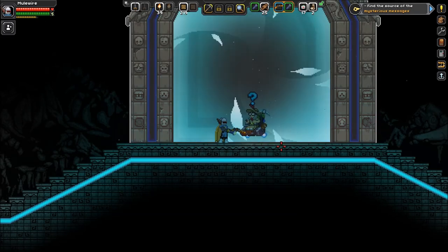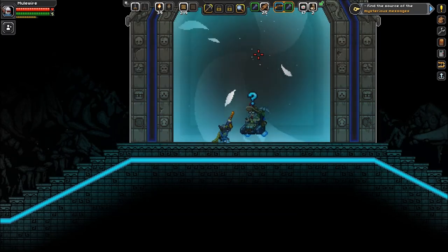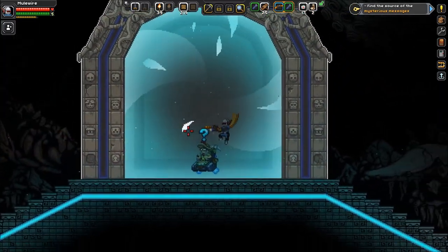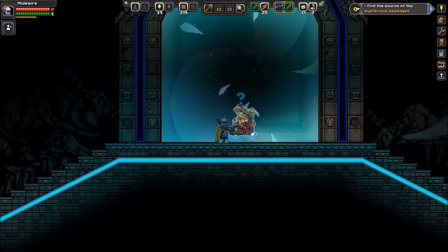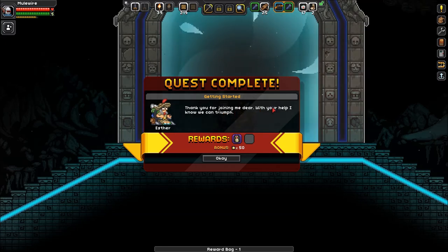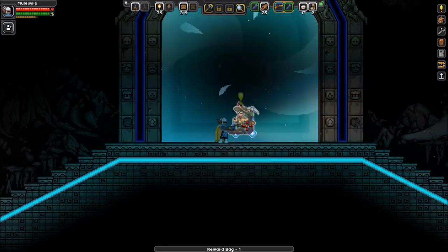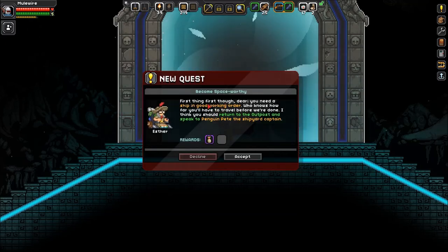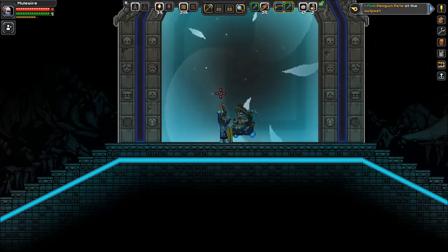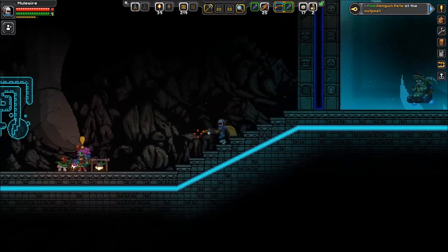The way of the Earth. Excuse me. Yeah, see this big laggy gateway? This is the end of the last playthrough 1.0. Thank you for joining me, dear. With your help I know we can triumph. First thing though, dear, you need a ship in good working order — who knows how far you'll have to travel before we're done. I think you should return to the outpost and speak to Penguin Pete, the shipyard captain. All right, my friends. Let's go fix our ship, and then we're gonna call it.